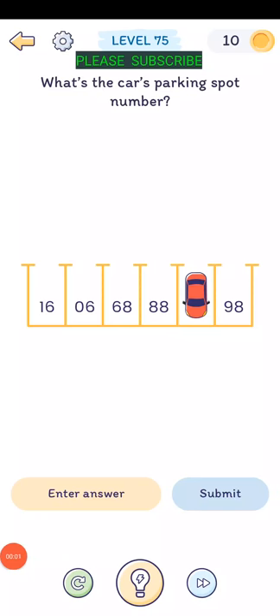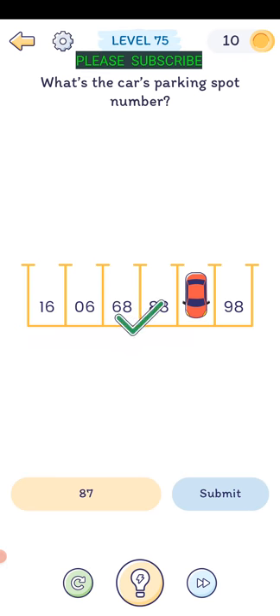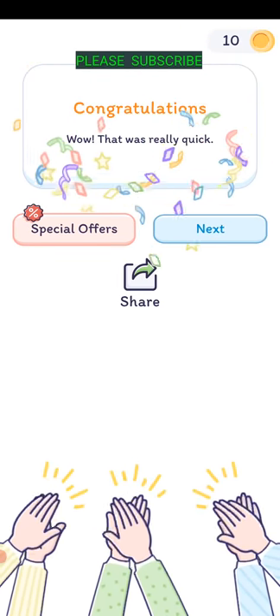Level seventy-four: what's the car's parking spot number? We see 16, 6, 68, 88 - if we turn it upside down it becomes 86, 87, 88, 89, 90, 91, so it's going to be 87. That was really quick.